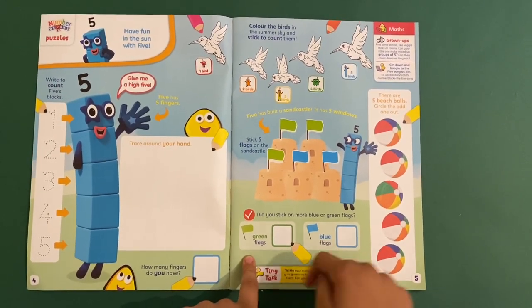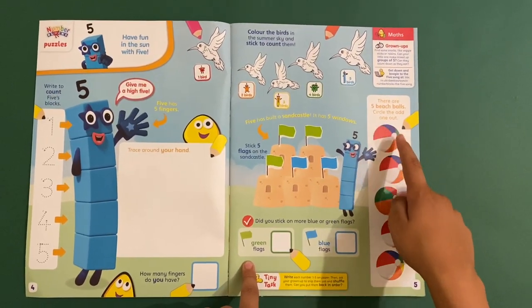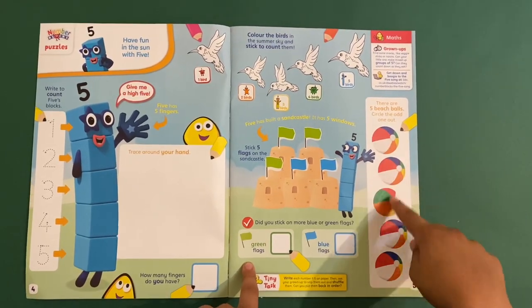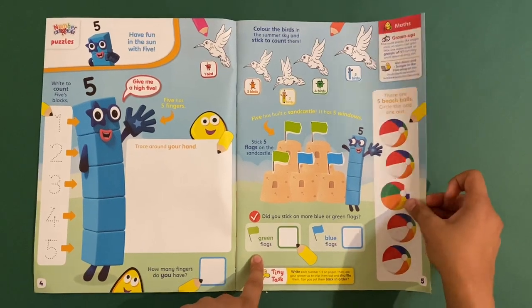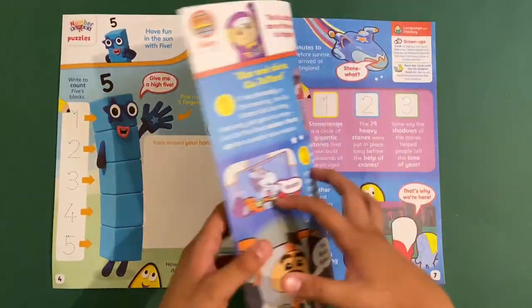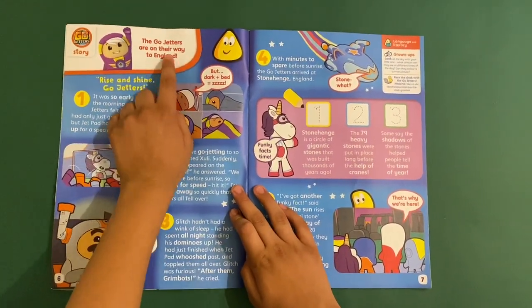Right here it says there are five beach balls — circle the odd one out. I think it's this one, because all the others have a white side and this one has an orange side, so this one's the odd one out. And of course, how many fingers do you have? Five, or ten!